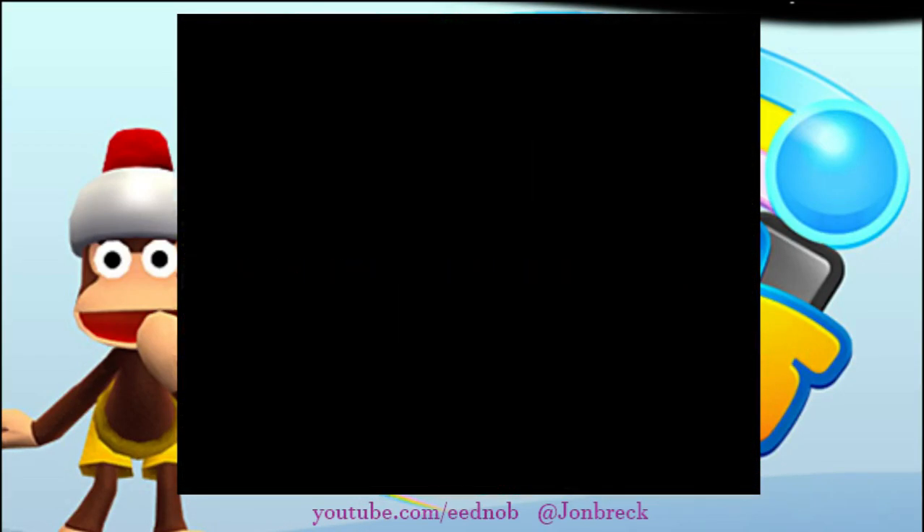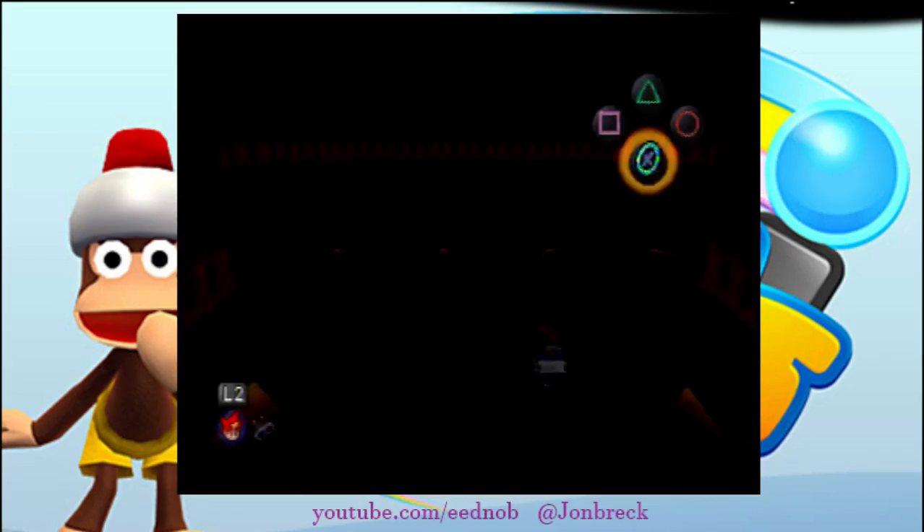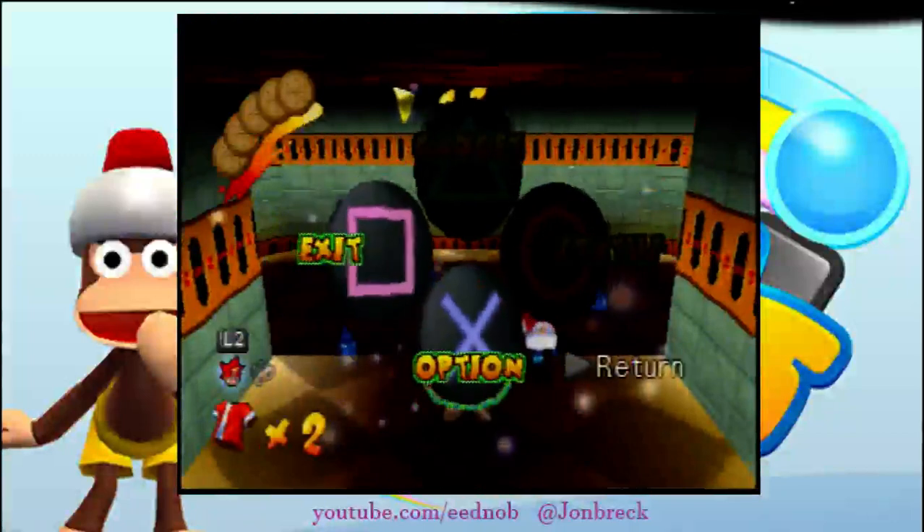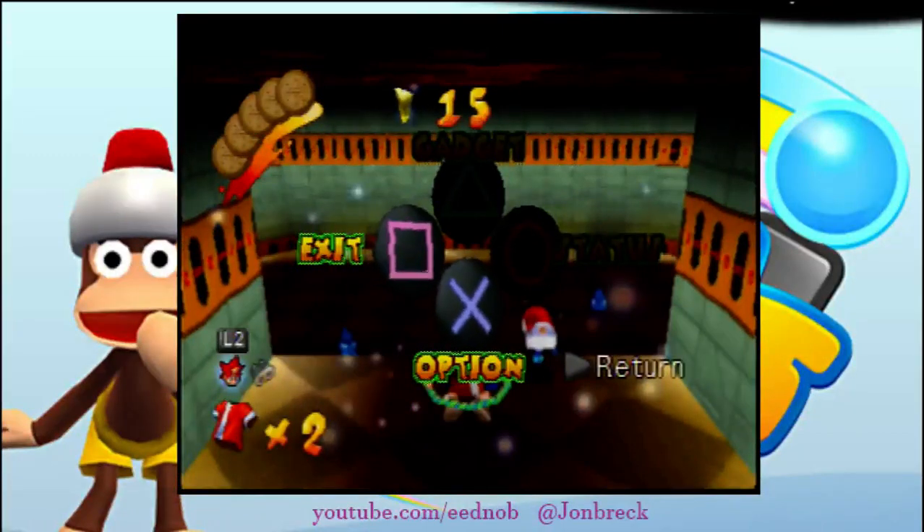There are two different methods for this tutorial, and I'm going to show both. The easier method is you just do the level like normal, but you Super Hoop down and kill all of the blue enemies to open the gate. If you do that perfectly with perfect RNG, it's a half second faster than the other method. But on average, you will lose about a second and a half by doing that.